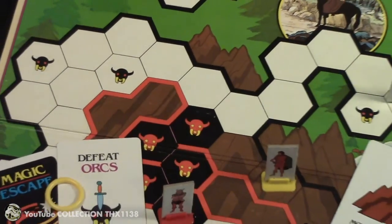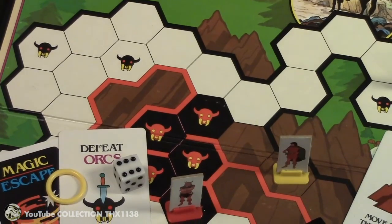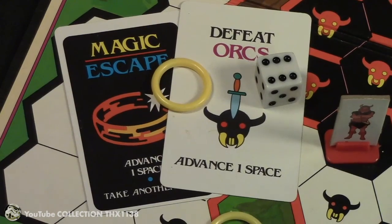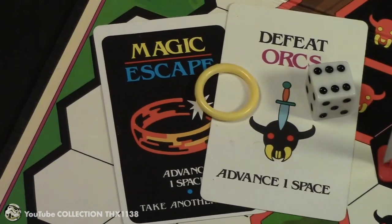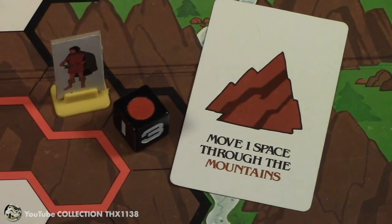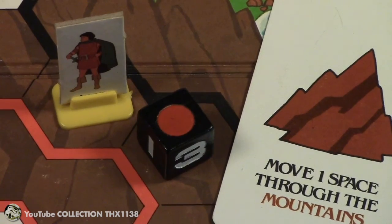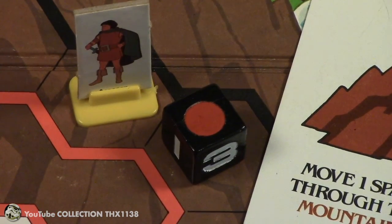You reach a mountain range in the center of the board where you have three choices to get through. You either go around them through clear spaces, or attempt to defeat one orc after another in an underground passage — you do that with a roll of five or six on the die, a defeat-orcs-and-advance card, or a magic escape card or a ring. Your third option is to move through the mountain spaces using a move-one-space-through-the-mountains card, or roll a special die with values one through three, moving it down one number each turn until you reach the red dot, then you can move forward one space.